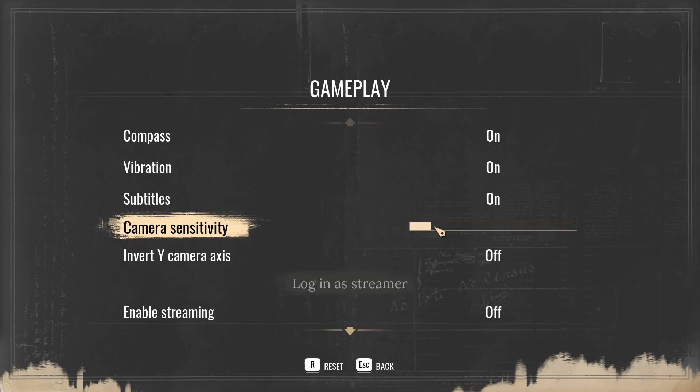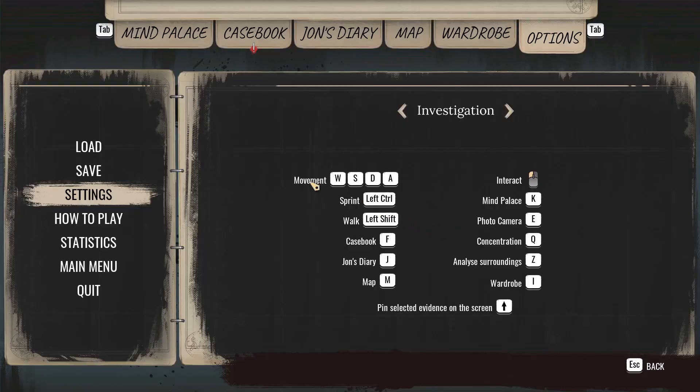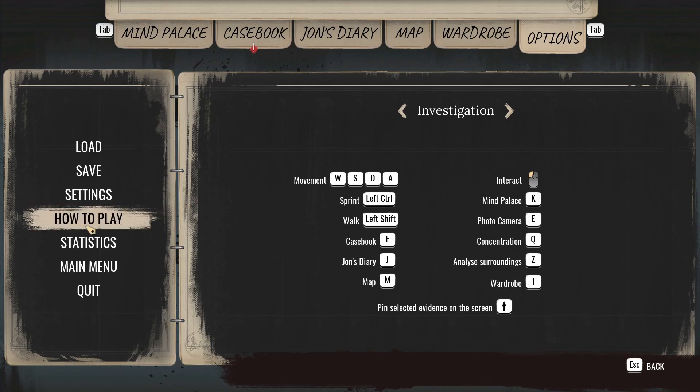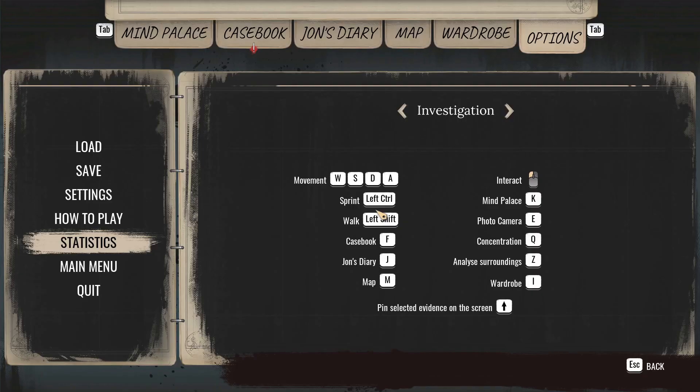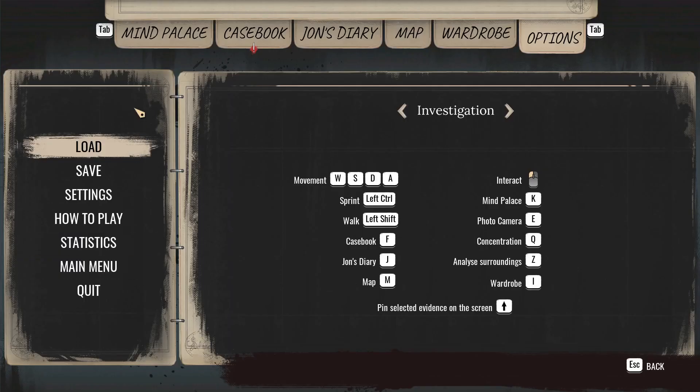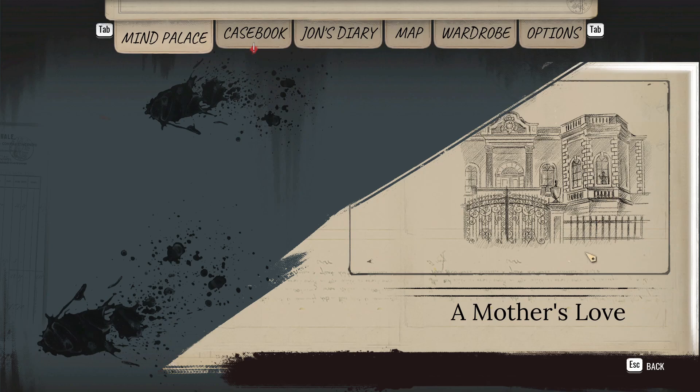We have controls and movement on WASD. I changed the view buttons so left control is sprint. Let me check statistics: cases taken, cases closed, character portraits formed, accusation won, imagination results. And we have John — we don't have Watson here. Mind Palace, Mother's Love. Casebook says: I arrived at Cordona, the island where I spent my childhood, accompanied by my only friend John. It's late evening and I have a room booked at the hotel Il Palazzo del Lusso.